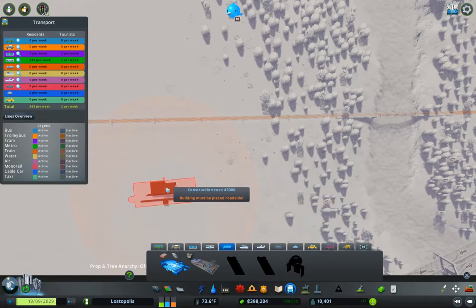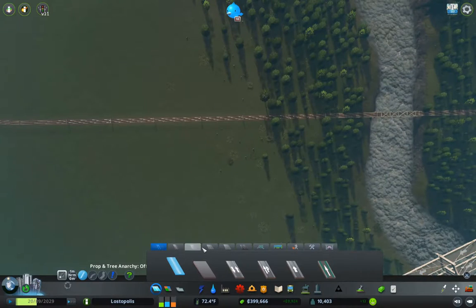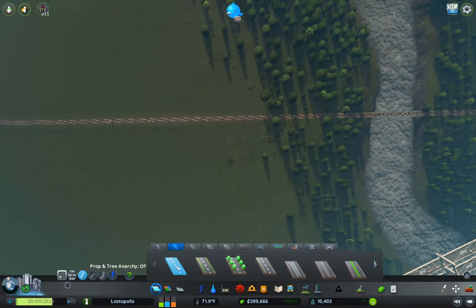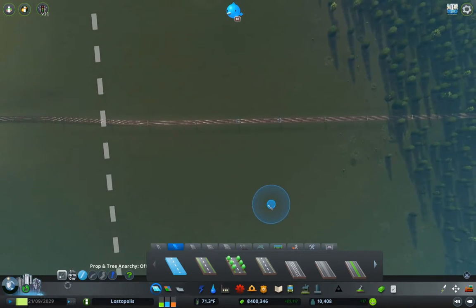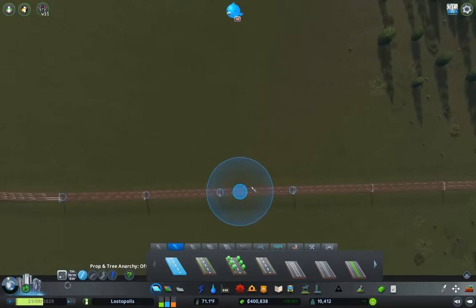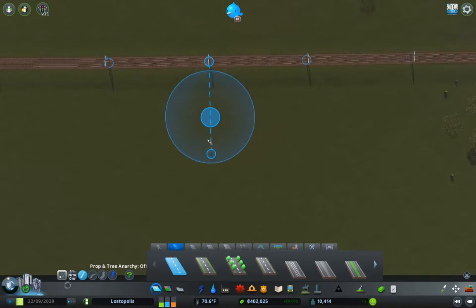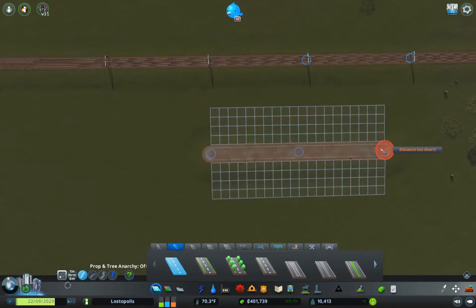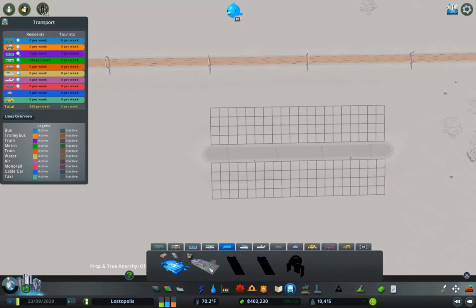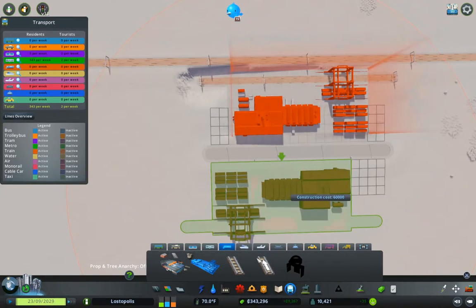We're going to need a road in here somewhere. So first off, let's grab a road, and I'm going to put the intercity terminal along this. I think we'll put it here, so I'll put a road there. Now we'll see if we can fit the cargo terminal in there — we can! Excellent! We have fit that in.